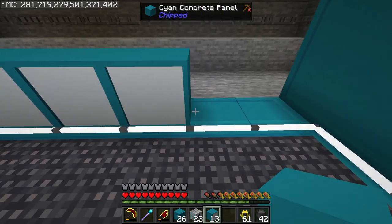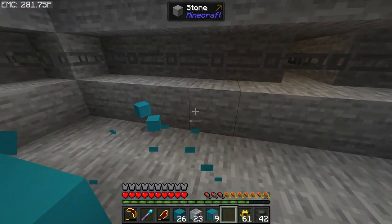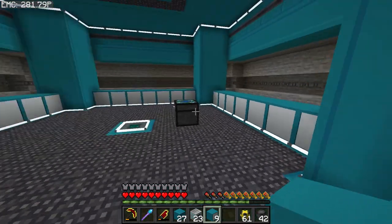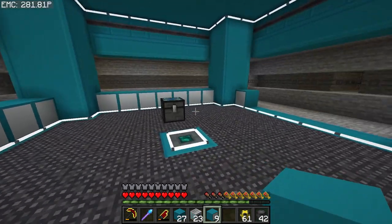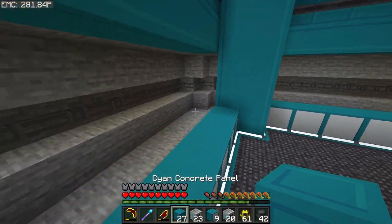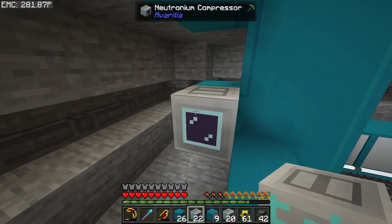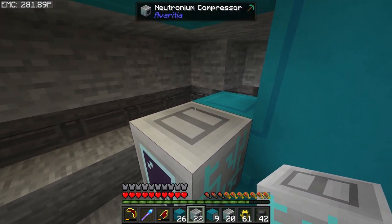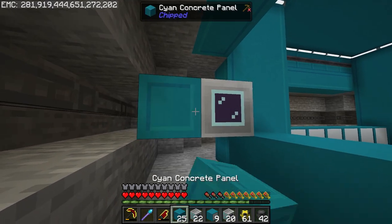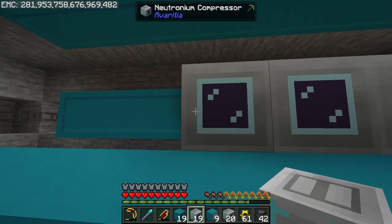There are 27 singularities, but I'm setting one up for every one — I'm rich and I just want to do that. I really like how these drawers turned out with the cyan color — really bright and cheerful. The neutronium compressors are a little weird: you have to pipe items into them from the top, I believe.